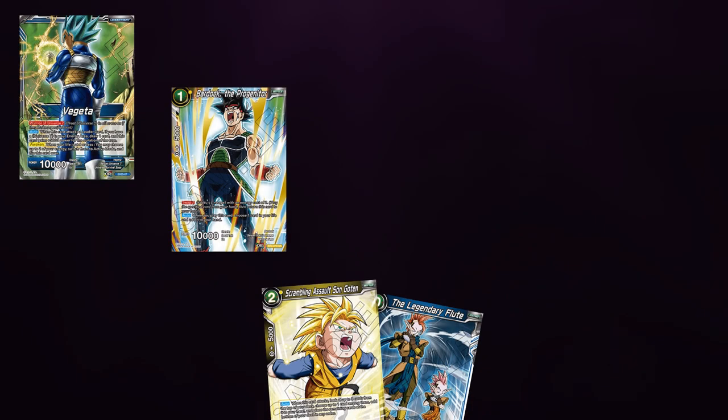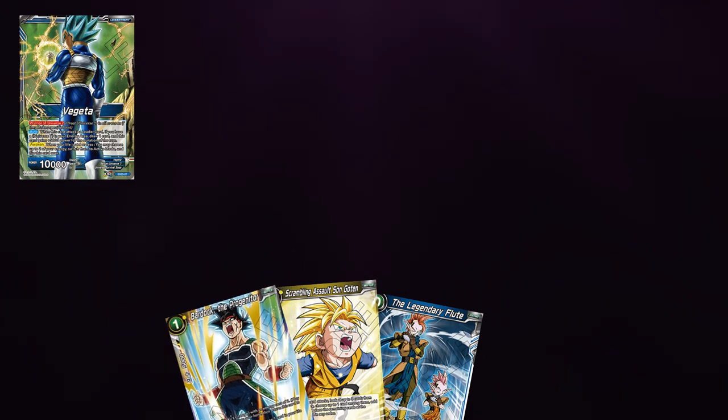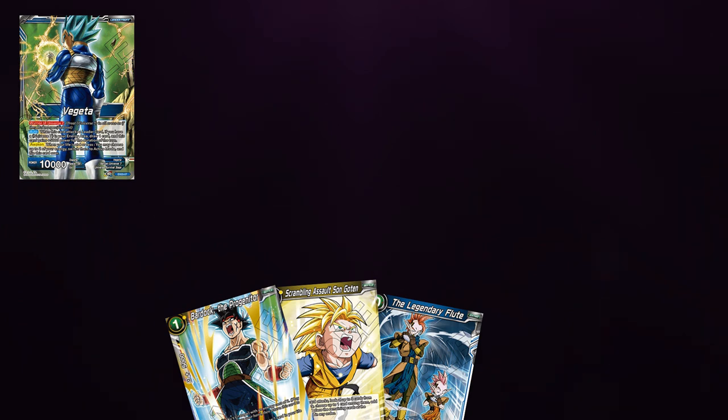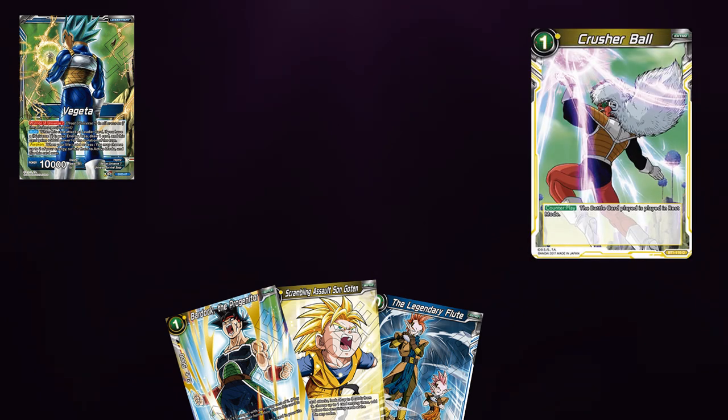I really don't like the way that this is now ruled, but I guess that's just how things are and we're just going to have to live with it. With this new ruling, it is easy to bait out counterplay cards such as Cold Bloodlust and Crusher Ball. You can activate Bardock the Progenta on the field to add the card back to hand, which opens up a window for counterplay options. But if you choose not to play a card from hand and they've activated a Crusher Ball, when Bardock is returned back to hand, you can choose not to play a battle card, which would make the effect of Crusher Ball fizzle.